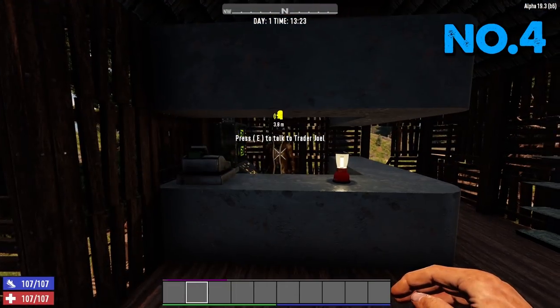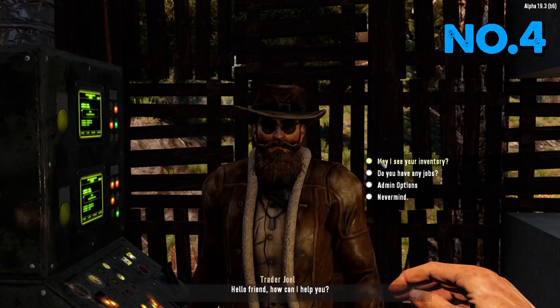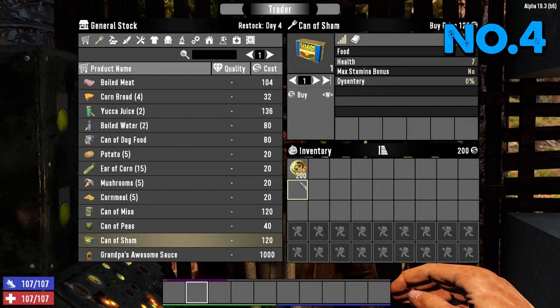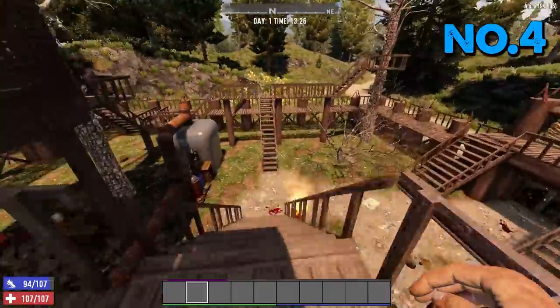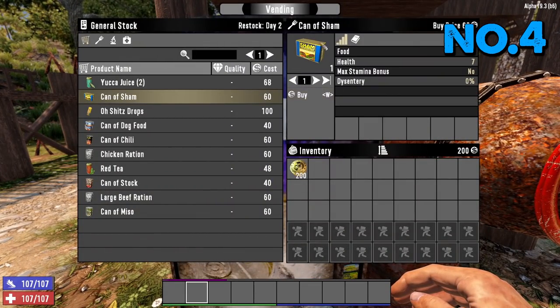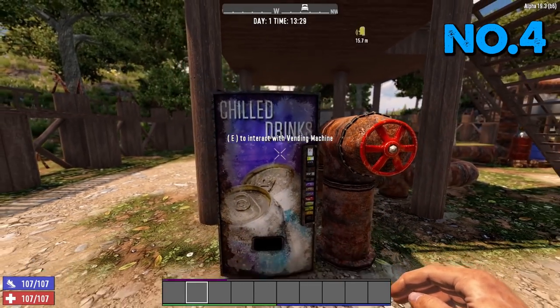Tip number four is vending machines. When you talk to a trader and go to his food options, a can of sham is 120 dukes. But if you go downstairs and buy it from the vending machine instead, it's actually 60 — a 50% discount from a vending machine as opposed to the trader.